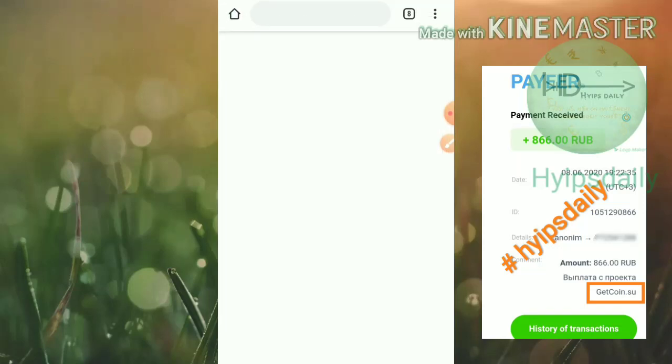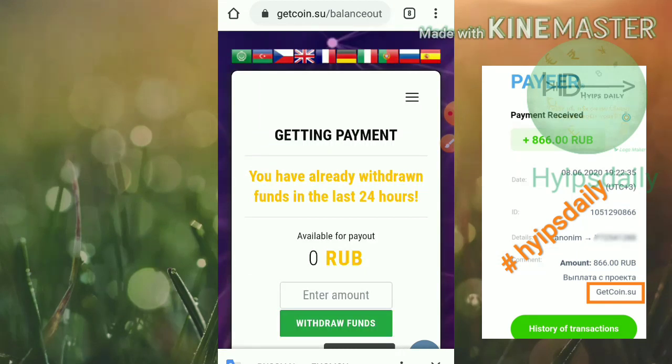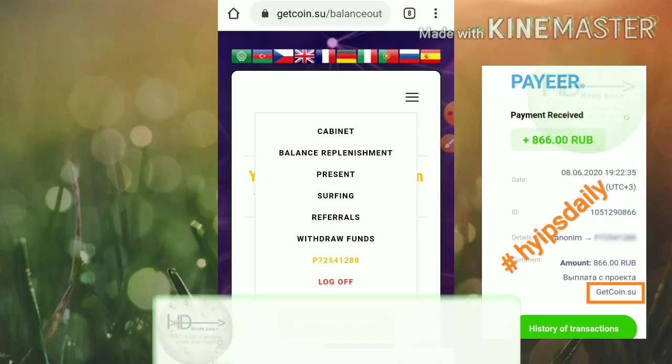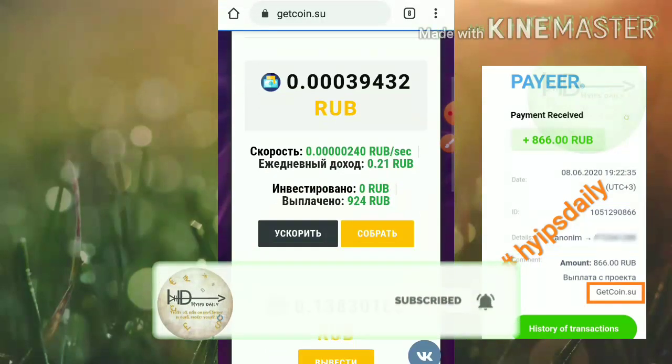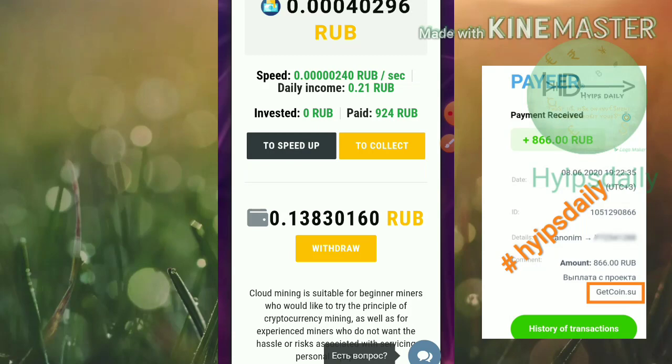You can join through the link given in our description. After refreshing the page, we can see a message that you cannot withdraw your funds until 24 hours have completed — the site is displaying that message. We have now clearly seen a live withdrawal proof from this site.